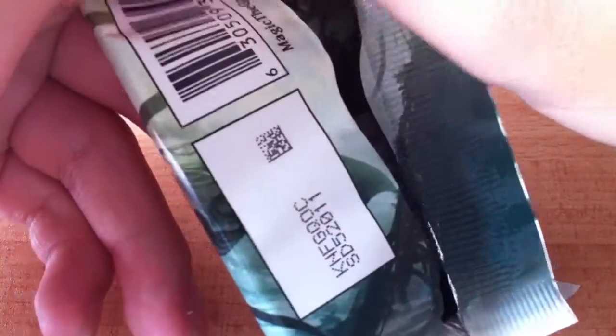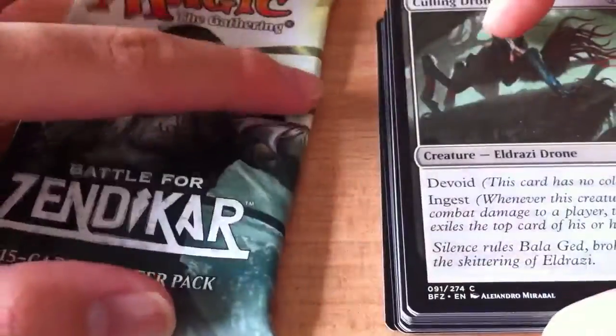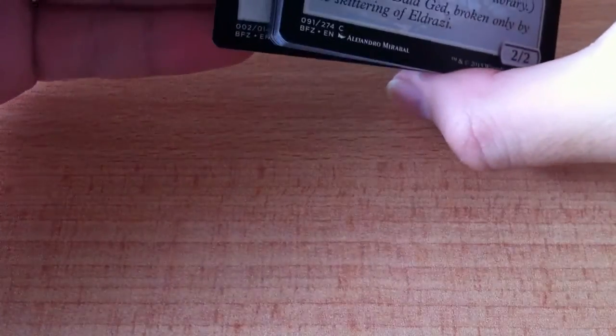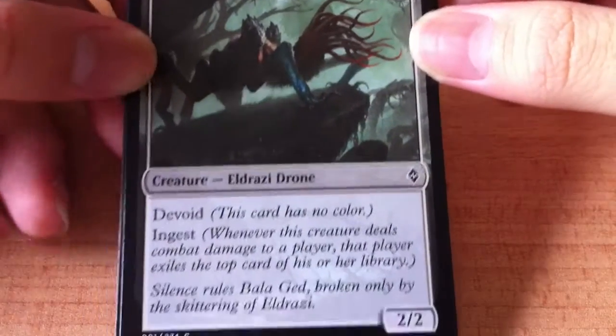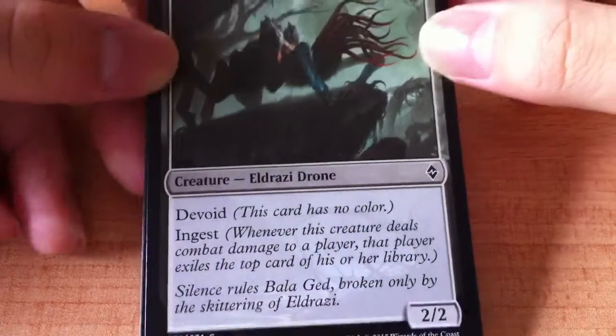Whoa, this is how you open a Magic the Gathering booster pack! Okay, so it's really nice. I don't know how many rares there are — I think one rare or something like that. Let's start from the front: we have a Culling Drone, which is devoid. This card is colorless, has ingest, and yeah, it's a creature.